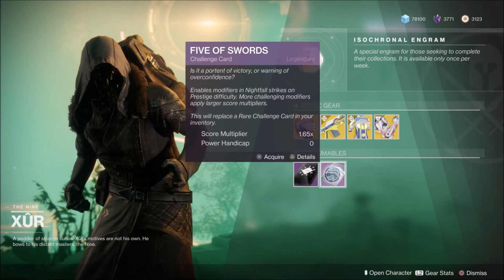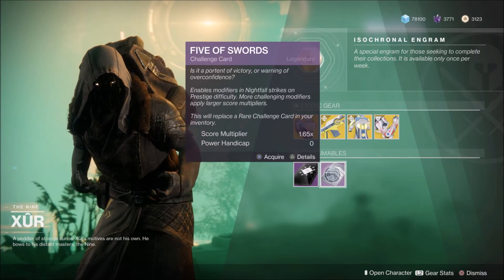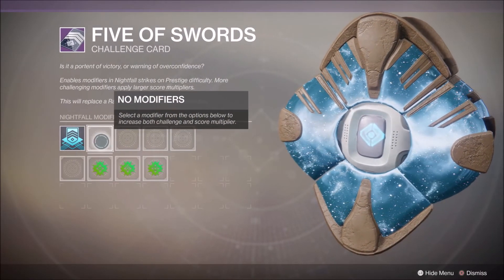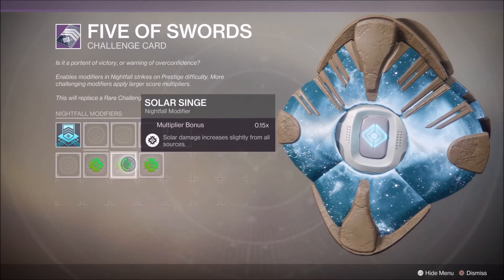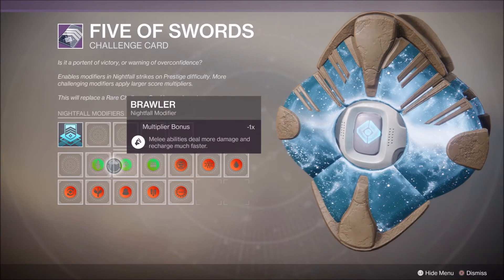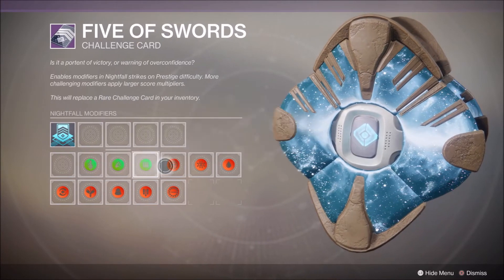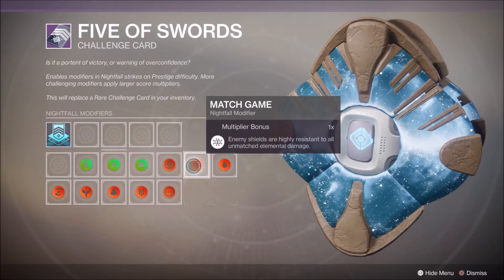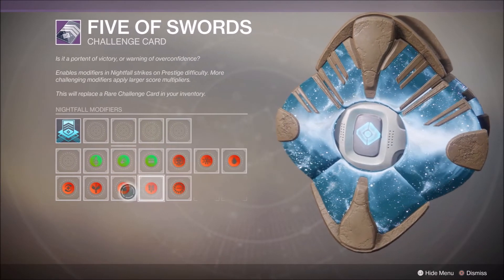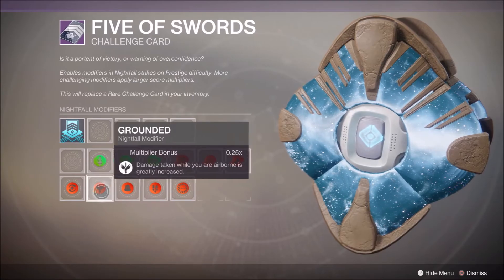You have a one-off item, the Five of Swords. This is entirely free. It replaces your rare Nightfall Challenge card with a legendary one, giving you a lot more modifiers to work with — 2 positives and up to 3 negatives. Depending on the negatives you select, they will give you a higher modifier. Like Extinguished, which is now an optional modifier — the one that returns you to orbit if you all die — it will likely yield the biggest modifier.